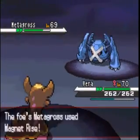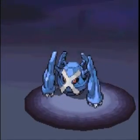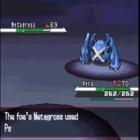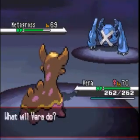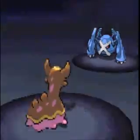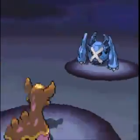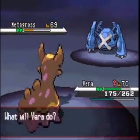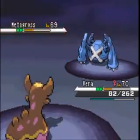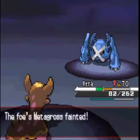Vera. Metagross - are you serious? His only weaknesses are fire and ground. So Vera has a ground move, but since he just used Magnet Rise, yeah, it didn't do anything. So we'll do Surf. Hopefully this will knock him out. Alright, it did.